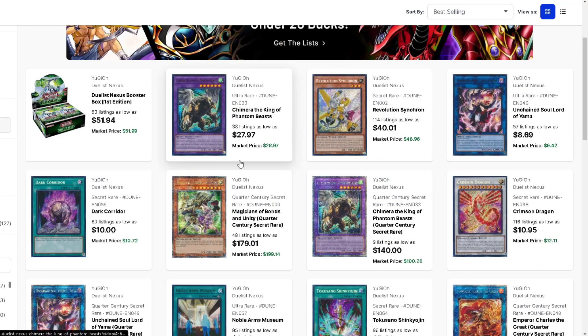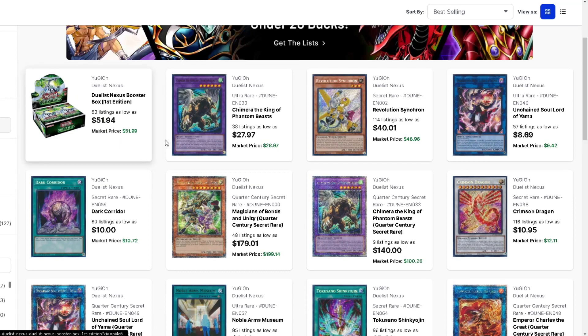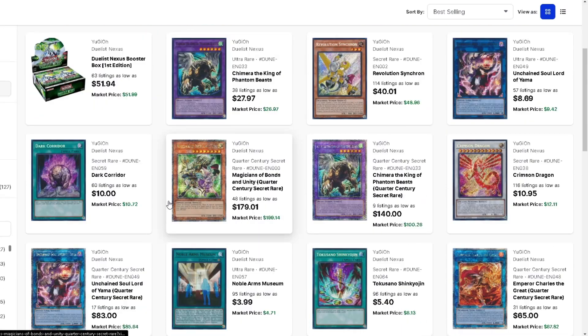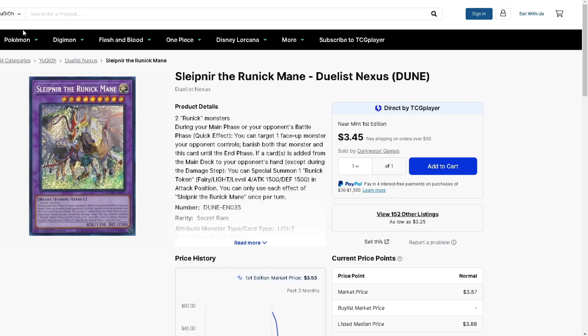This card isn't getting reprinted for at least a year. Obviously Konami can do whatever, but everybody's talking about these cards because if you don't get them now this train doesn't look like it's stopping anytime soon. Dark Corridor is the same way - it's a great card, I play Dark World and run it at three. It's broken, it's literally an anime card, so if you want to play that deck pick it up.